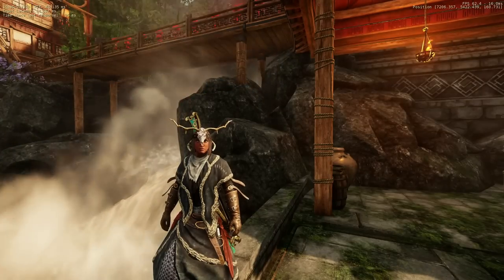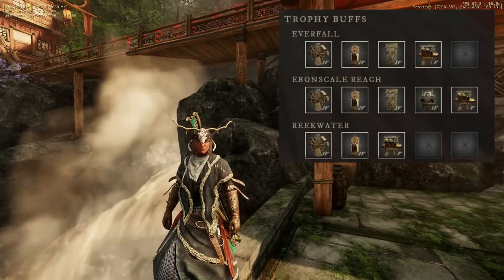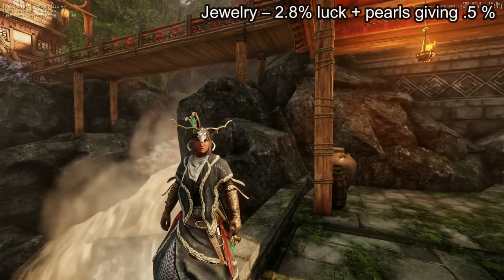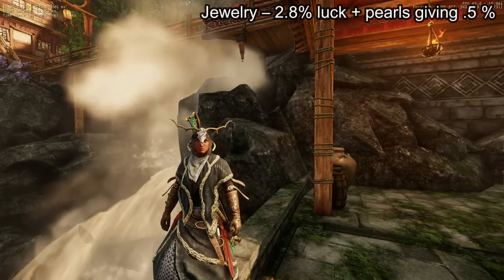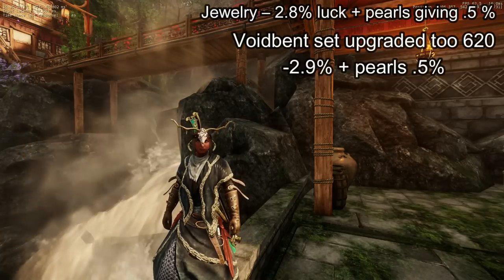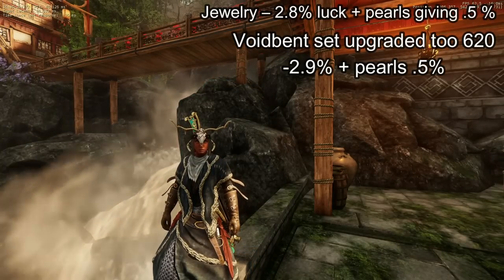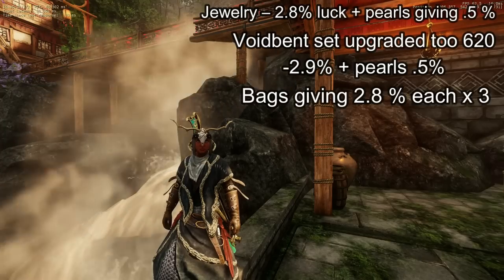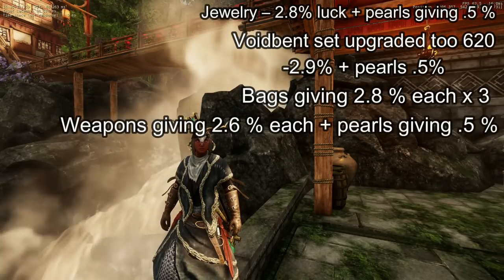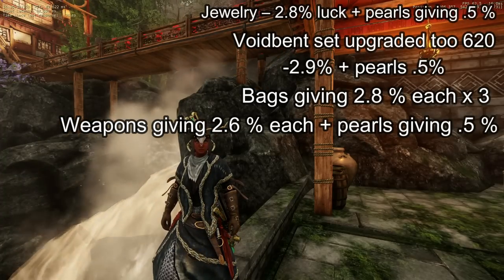So for my luck set, it contained 3x major loot luck trophies, which give 1.5% luck each. My jewelry gave 2.8% luck each times 3, plus the pearls within them giving an additional 0.5% luck per piece. My void-gaunt set, upgraded to 620, gave 2.9% luck per piece plus an additional 0.5% luck per piece from the pearls I placed in them.